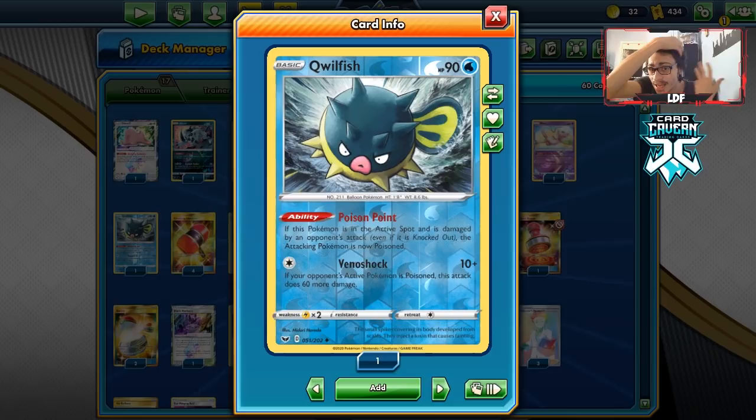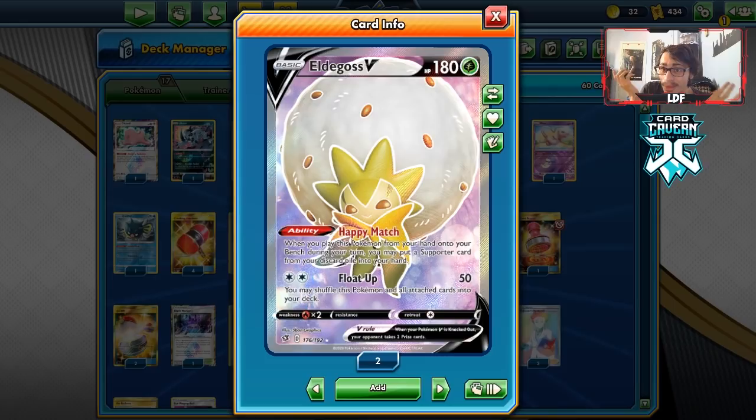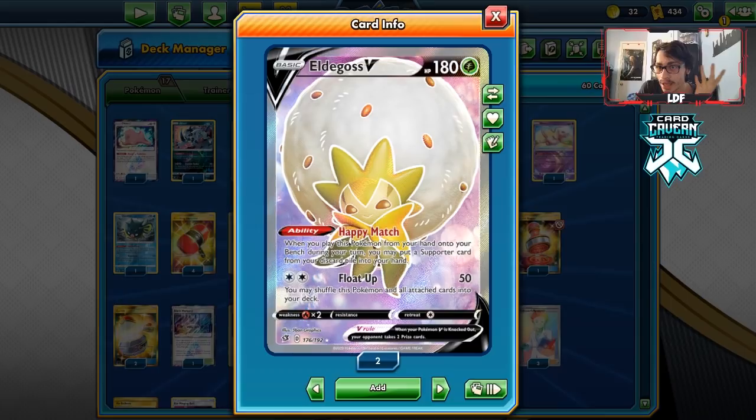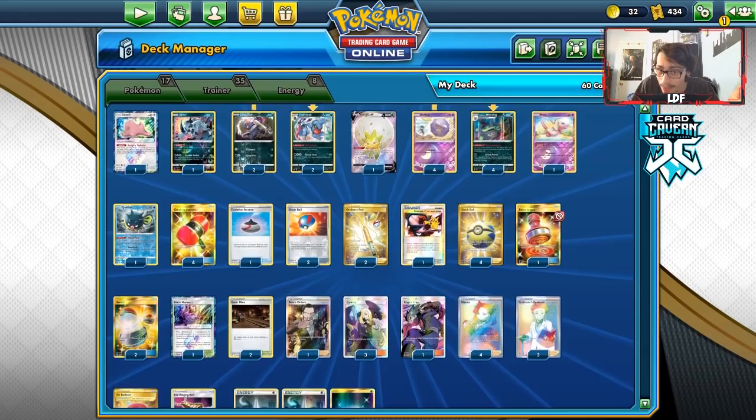I'm playing a Qwilfish — it can do 70 damage plus poison damage, a nice way to take a knockout, and it's useful in the fire matchup. I'm playing a Mew and one Eldegoss — I just like Eldegoss right now; it's a free supporter with Quick Ball. There's no Dedenne-GX here, making this more budget-friendly. Eldegoss is cheap — I got mine for three Rebel Clash packs and I have over 20 of them.